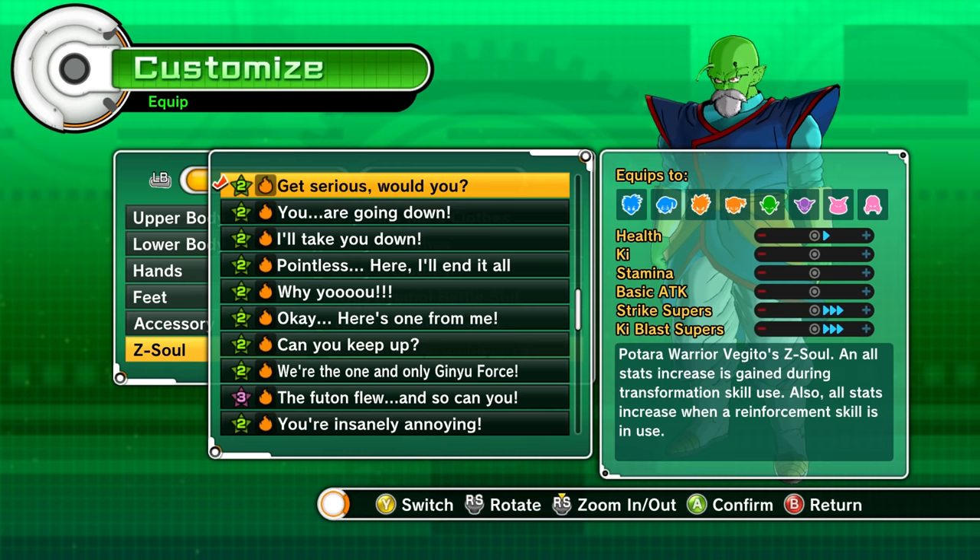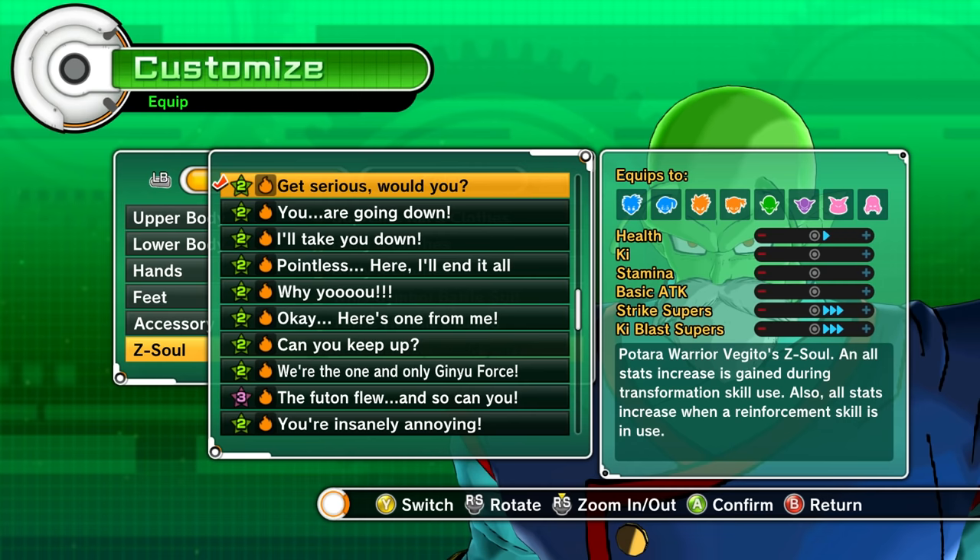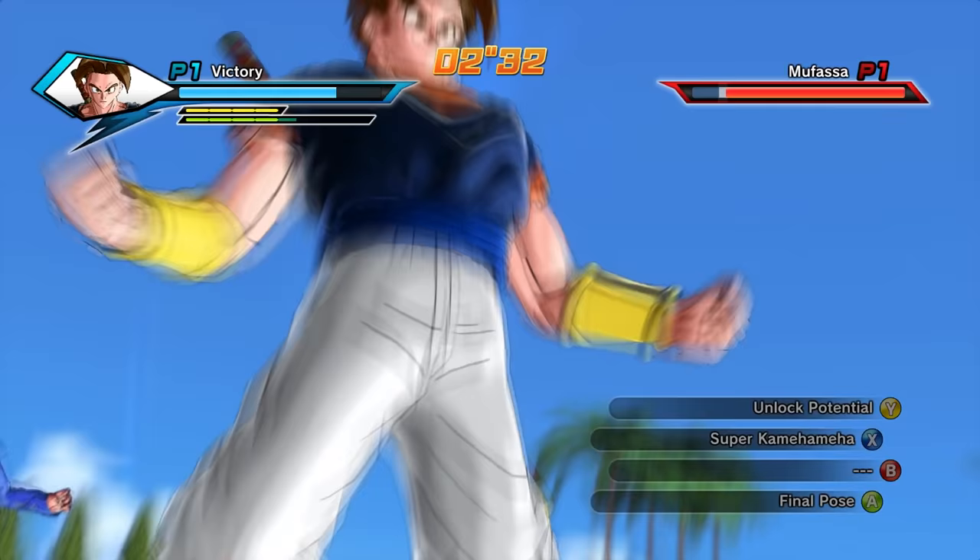The last Z-soul is 'Get serious, would you,' which is like a mini version of 'Guess we should fuse into Vegito.' It's not as strong, but the perk it has over that soul is that it has zero stat reduction, so that's always nice to have.